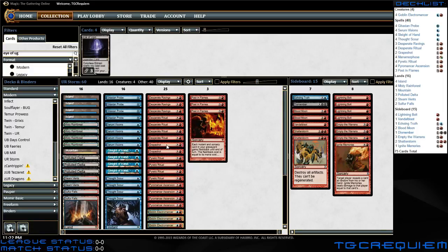So the goal is to chain roughly 12, 13, 14, 15, 16, 17, 18, 20 spells in a row. Typically you don't need that many, depending on how much damage your opponent has done to themselves, and then finish it off with a big Grapeshot. When I say a big Grapeshot, that means a lot of one-damage Grapeshot hits.